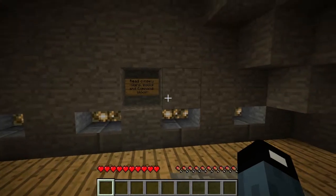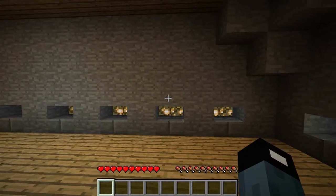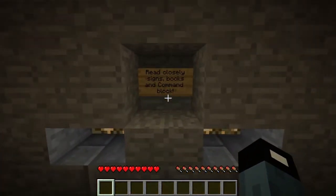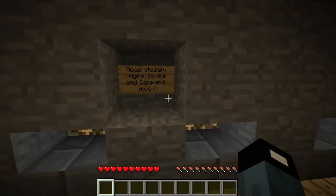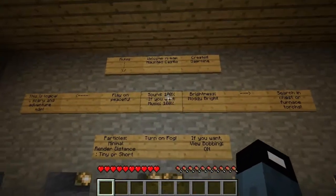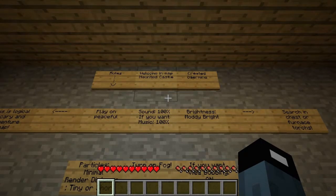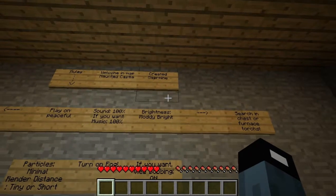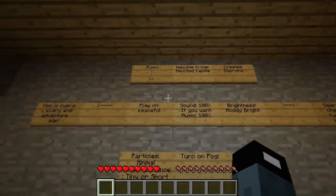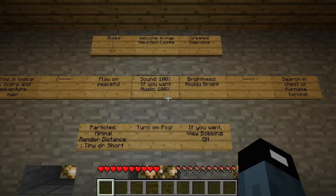Hello Heroes! This is Isaac Zephyr here, and this is Haunted Castle, I believe. Read Closely: Signs, Blocks, Books, and Command Blocks. So let's see what we have here. We got the rules. Welcome in map Haunted Castle, created by Gare Mine. Play on Peaceful, sound 100%, music 100%.